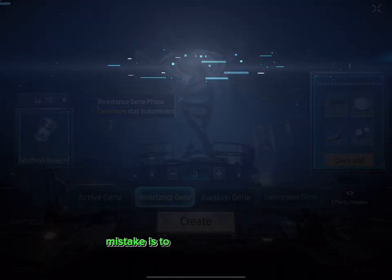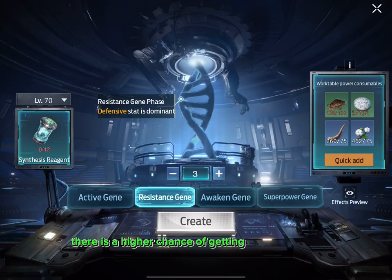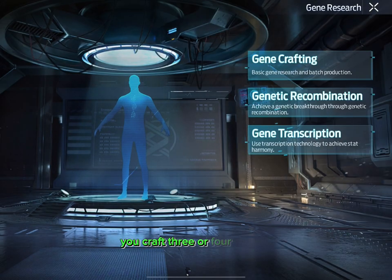Another very common mistake is to craft 1 gene at once. As you can see here, there is a higher chance of getting better genes if you craft 3 or 4 at once.